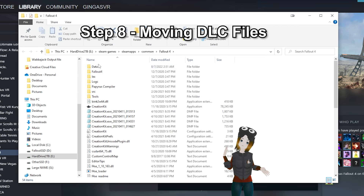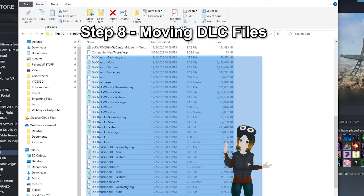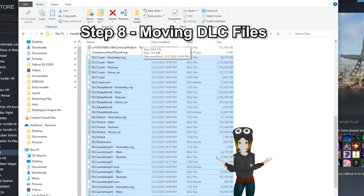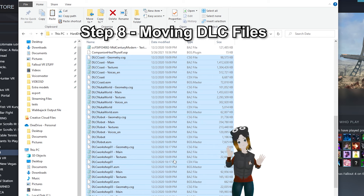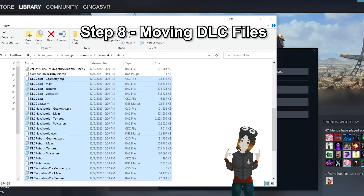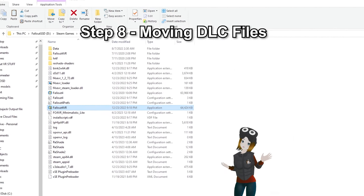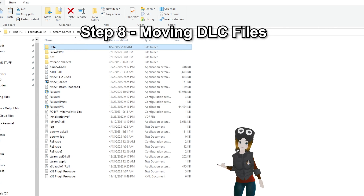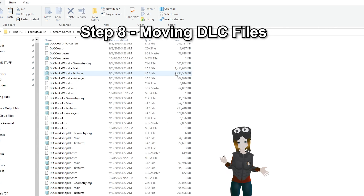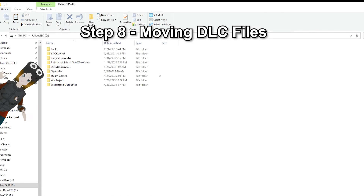Find the Data folder and right-click and copy everything that says DLC — for example, files that say DLC Robot, DLC Coast, DLC Workshop, etc. Do not copy the Creation Club content of Fallout 4. You only want the official DLC and DLC Workshop files. Now go into the Data folder of Fallout VR — if you don't remember how to get there, go back to Step 5 and click on Data. Paste all of those DLC files in here. Congratulations, you now have the DLCs in VR — you did the one thing that Bethesda was too lazy to do themselves.